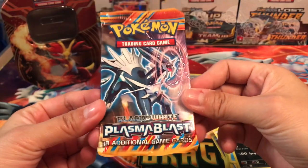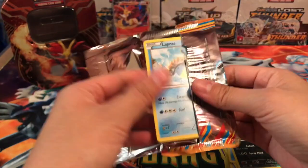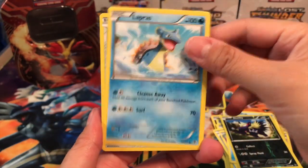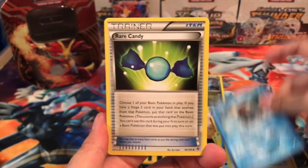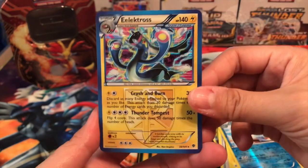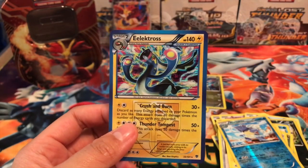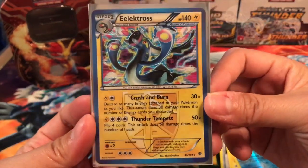Last pack of this opening — we got a Black and White Plasma Blast pack. I'm excited. Can we pull something really cool? I haven't pulled anything cool from Plasma Blast before, so it'd be kind of neat. We got a Lapras, an Aran, a Bagon, a Squirtle, Teddiursa, a Relicanth, Rare Candy, an Electric War Turtle, and an Electros Hollow Rare. That is so cool! Oh my goodness. I love that. I really think this is cool. I love older sets and their hollows — it's just really, really nice.